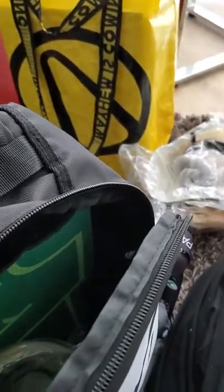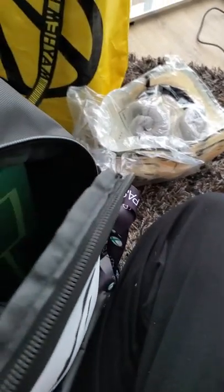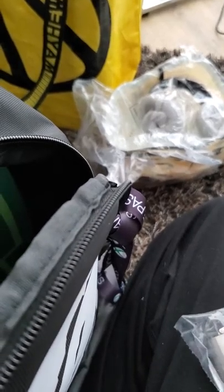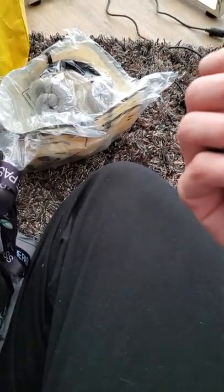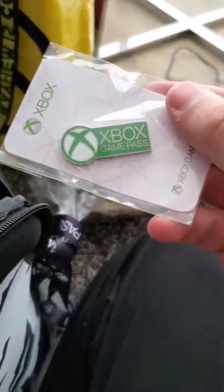Let's see what else is in here. Another Sea of Thieves pin — I originally got a Sea of Thieves pin just for playing the game, so I guess that's another one. Here is a Blessed Unleashed Cure All flask — I used one of these at Pax East already and it's actually pretty sturdy and contains things pretty well. And here's the Xbox Game Pass pin. I'm wondering where all my pins went — that's what's concerning me right now.